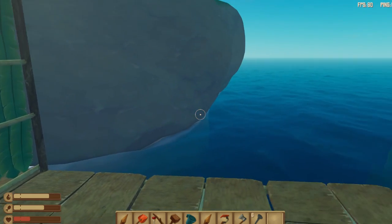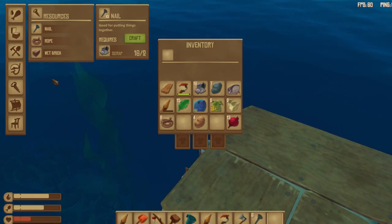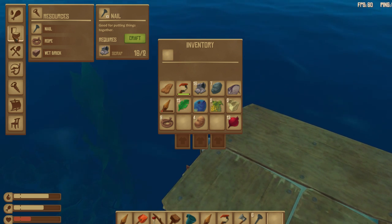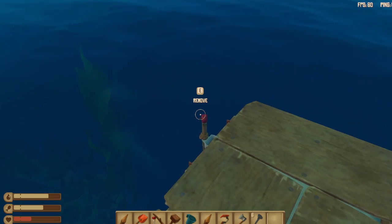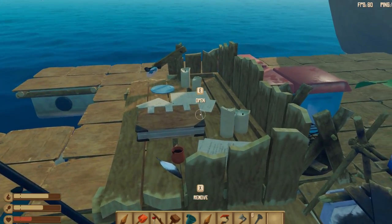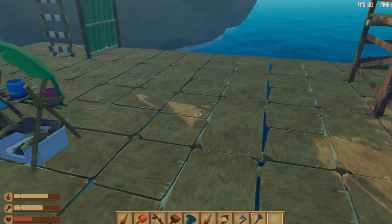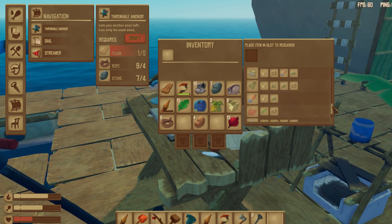So first of all, what you need to do is make an anchor. Here you can see where you can make an anchor. A little bit further in the game you can research another anchor — I think that's a temporary anchor because this one you can only use one time. So if you go to the research table and you go to...